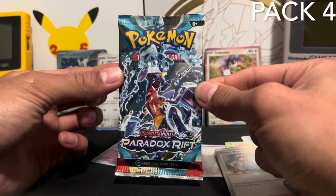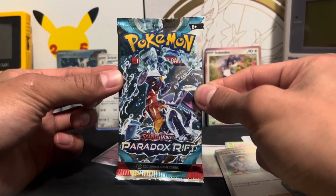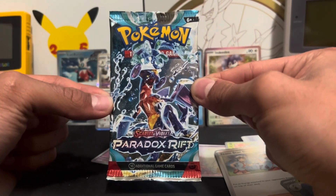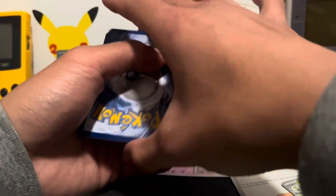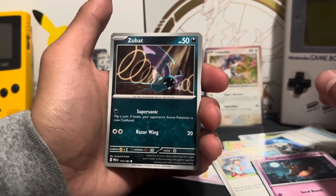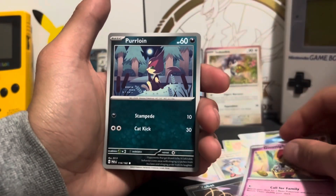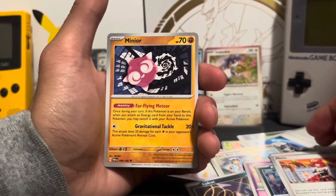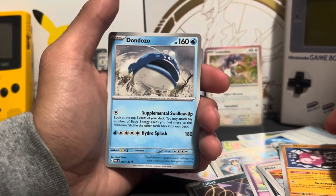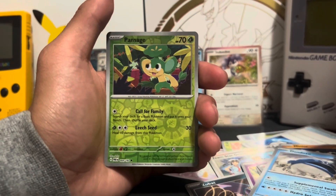Last pack — magic! If I don't get anything rare in this $20 box I'm gonna get so mad. Paradox Rift, please save me right now. Please save me bro. Basic Energy. Pumpkaboo. Zubat. Gimminghow. Purloin. Mila. Minier. What is that? Goofy looking card — Don Dozo. Don Bozo, Don Bozo, Ponsage — goofy. Norman.